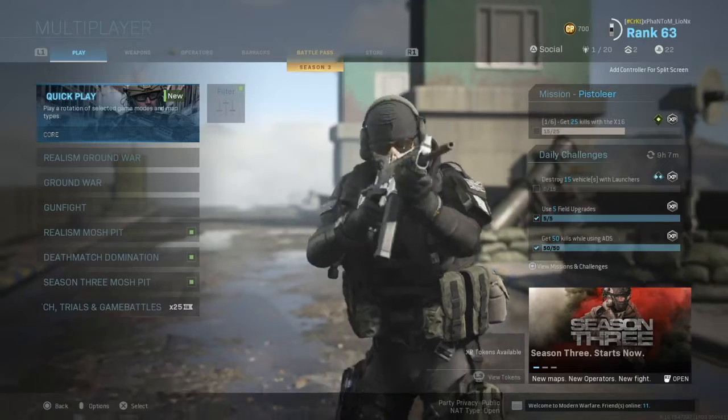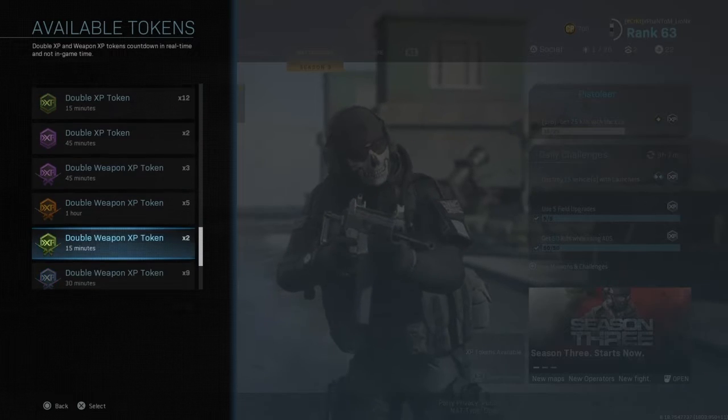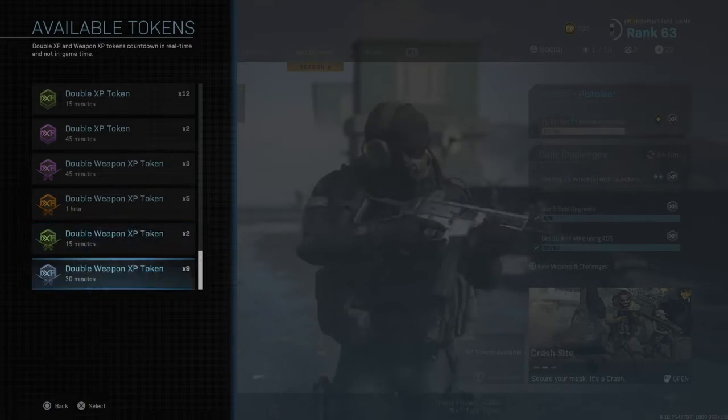Alrighty guys, so these are the items that you get in this pack. First things first, you get an XP token — I don't know exactly which one it is, pretty sure it was a double weapon XP, so it's probably one of these. I would expect one of these most likely.